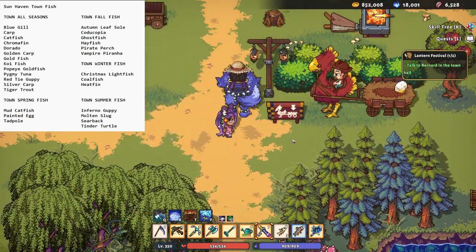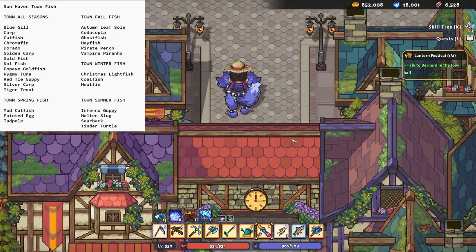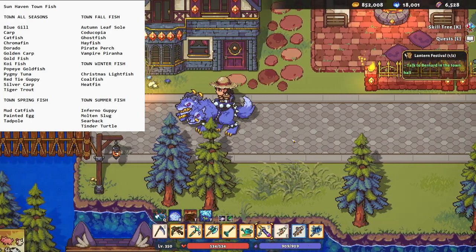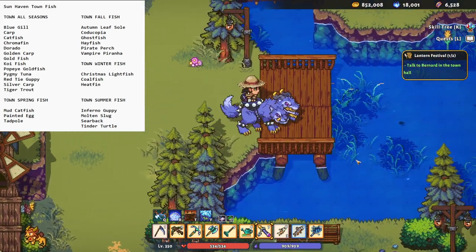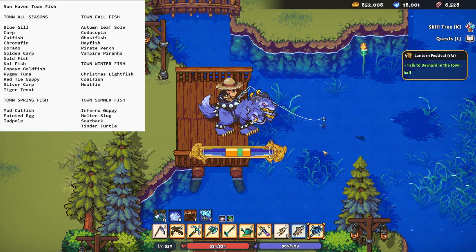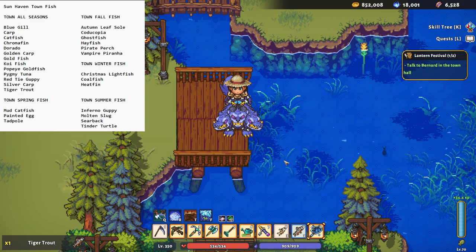Now let's go to the third fishing spot. I really want to show you the actual fishing spots rather than just telling you which areas are in town. Here is the other town fishing spot. You can fish on your mount too, so that makes it a little easier. Caught a tiger trout here.